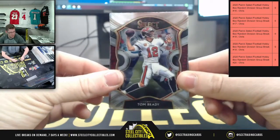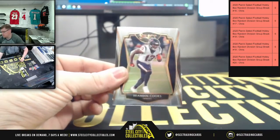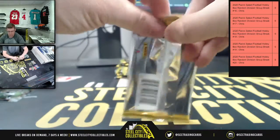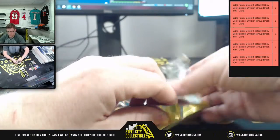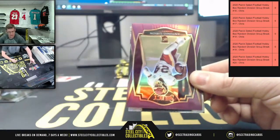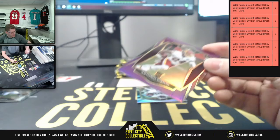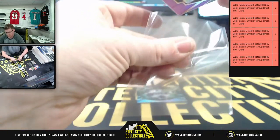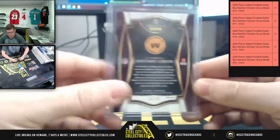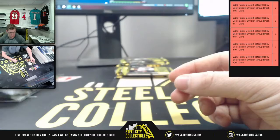You have a Luke Kuechly Panthers card. First up: TB12, then Zeke, then Julio, Jacob Eason, Brandon Cooks. First up you got Jaylen Reagor. The Antonio Gibson is out of 75 - a low-number ricky, barely making the cut at 74-75. And you got James Robinson, Jags, and John Hightower for the Eagles.